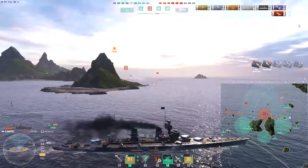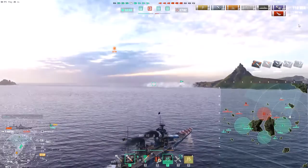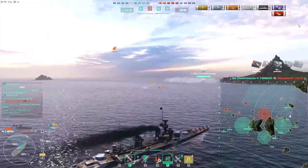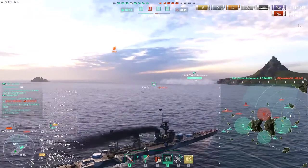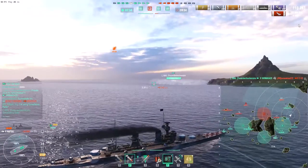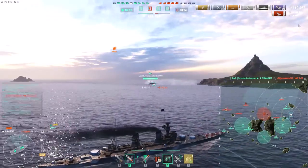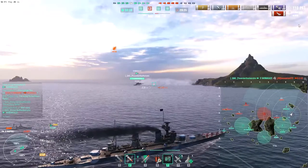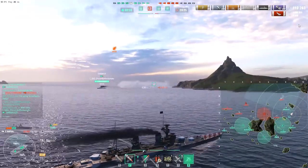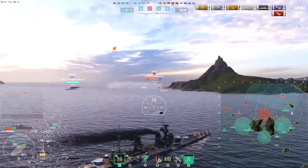I'm planning to use the island directly in front of me to get closer to the Yamato and also the Shimakaze, using the smoke ahead as a curtain when my current smoke runs out. But then I see the Shimakaze bailing, which means either he's hunting damage or that smoke is about to expire — which is very bad, because I have to use my last heal to avoid getting one-shotted by the Yamato.